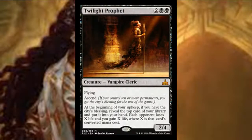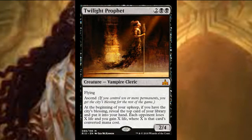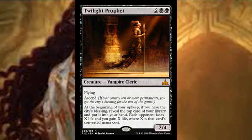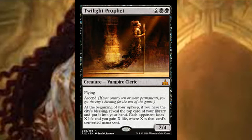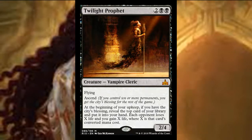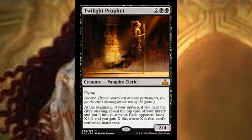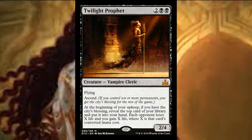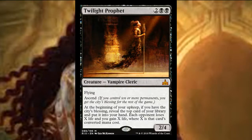Then we have the mythic vampire cleric — a 2/4 flyer for four with ascend. At the beginning of your upkeep, if you have the city's blessing, you reveal the top card of your library, put it into your hand, each opponent loses X life and you gain X life where X is that card's converted mana cost. It's sort of like the Dark Confidant of this set, but better because it hurts your opponent instead of you. It's very playable and evasion always matters in limited.